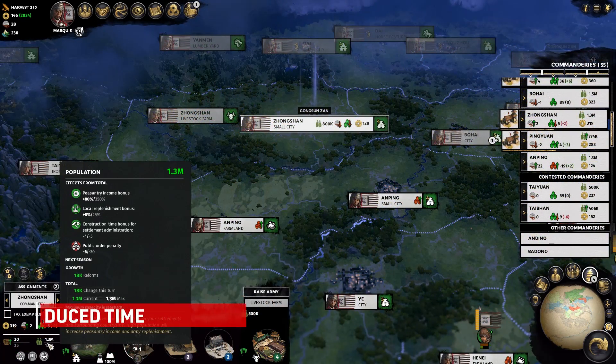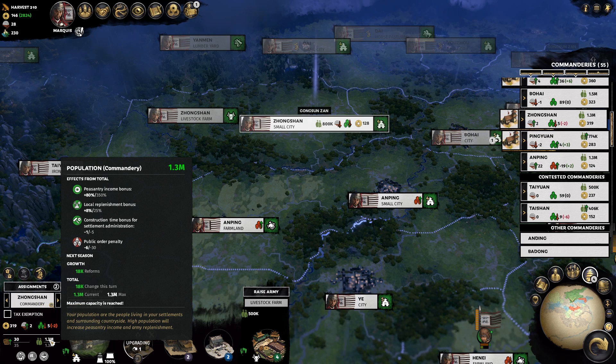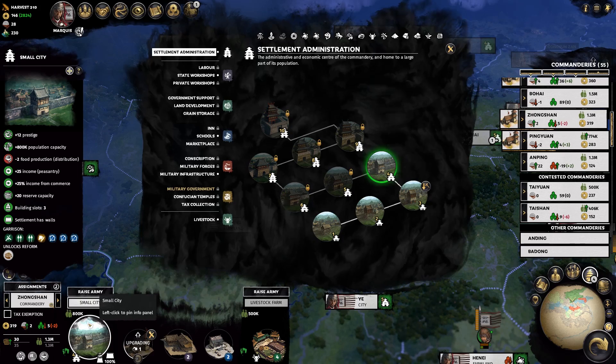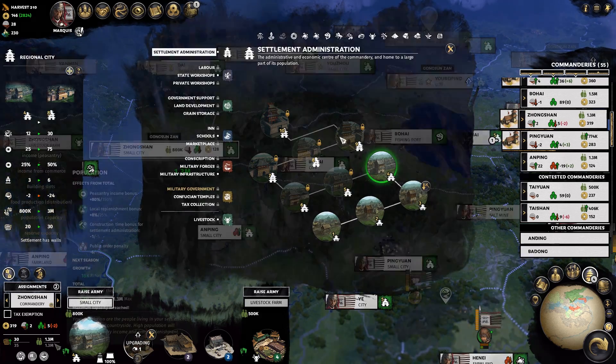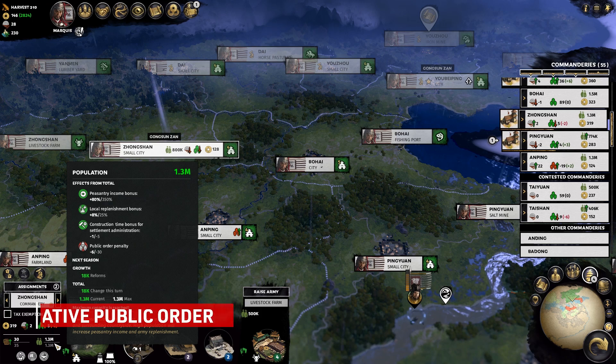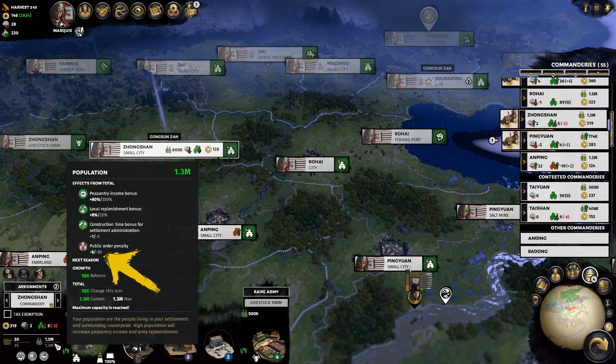Lastly from the positives, a high population can reduce the time it takes to construct settlement admin buildings. These tend to take some of the longest in your Commandery, though personally I would prefer an overall building reduction time instead of limiting it just to admin buildings. To wrap this segment up, the unfortunate side effect of a higher population is Public Disorder, which can hit you with up to minus 30 at its max — a truly massive amount that takes a long time to fight off.